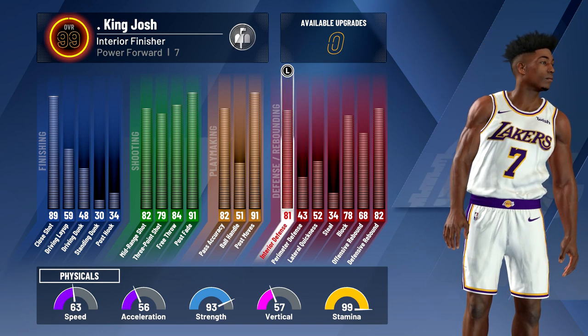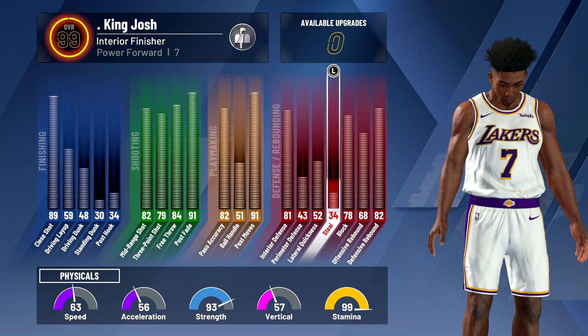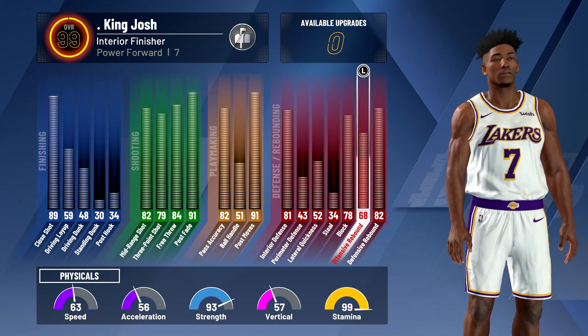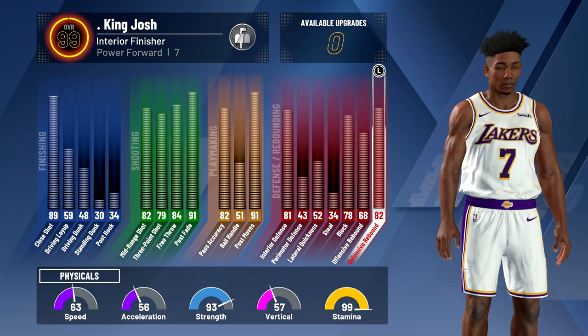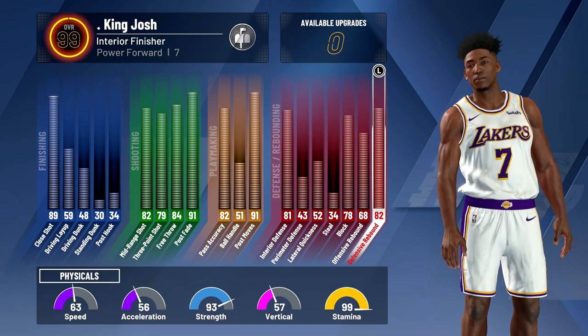My perimeter defense attributes are pretty bad but I don't really need that as much. My block is almost an 80 which is good, my offensive rebound is kind of low but my 82 defensive rebound kind of makes up for that. As you can see on the bottom of the screen I have 63 speed, 56 acceleration, 57 vertical — not the best but I could definitely make that work.